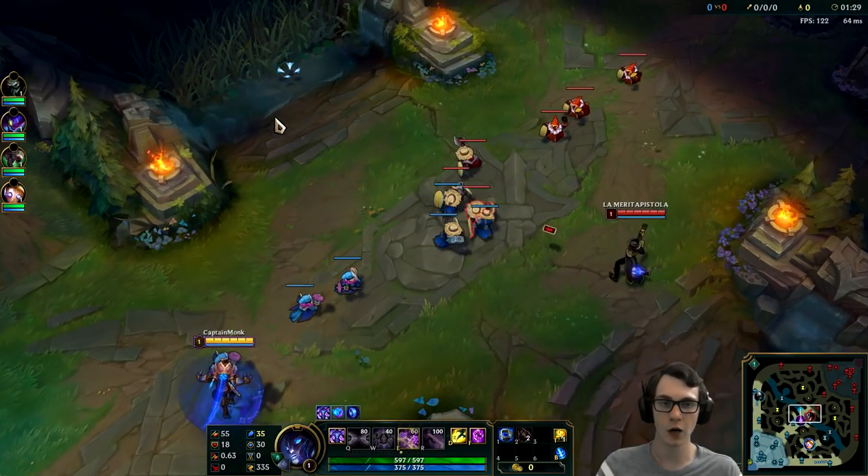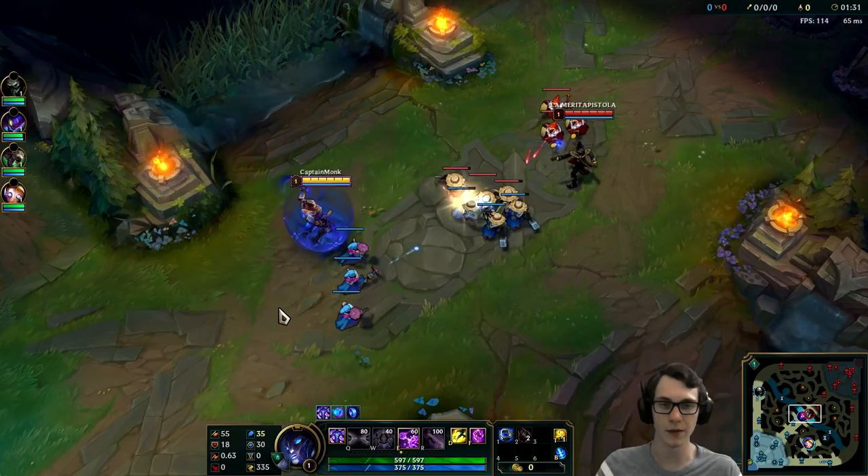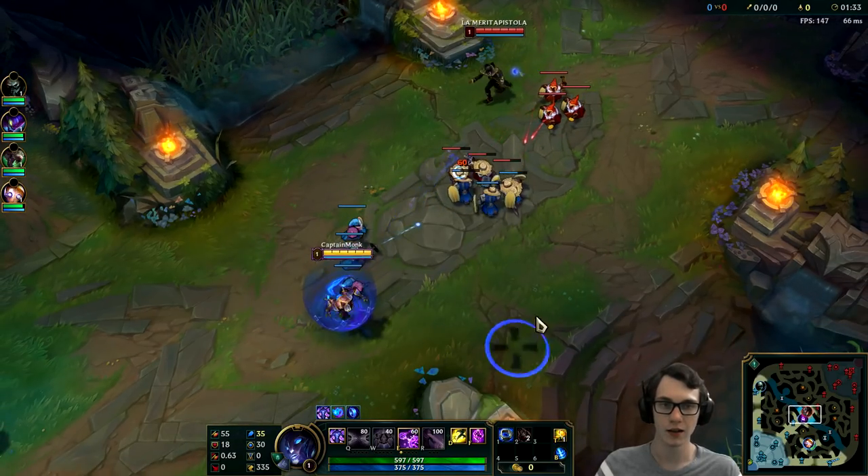If I can push out TF, then I can always use my TP to follow him. Whereas if I'm using it just to get back to lane because I'm being pushed out, then I'm going to have a problem.